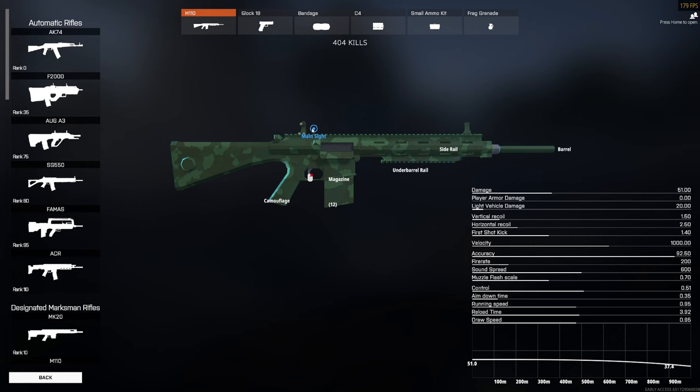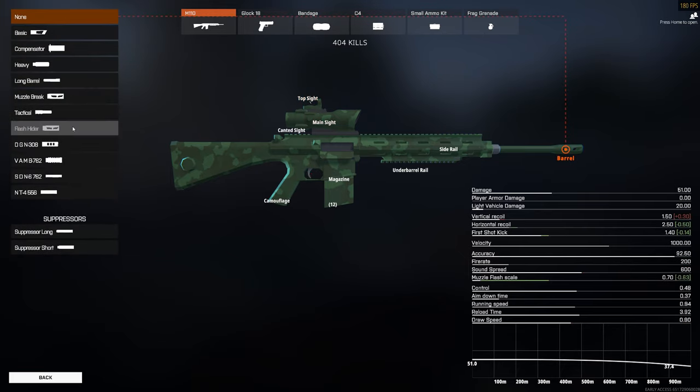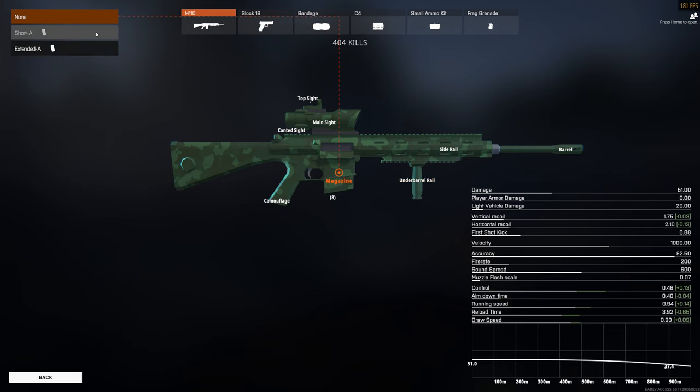I use an ACOG sight with a canted red dot on top for close to range engagements. I run the flash hider, but running either suppressor is also a valid choice. The stable grip lowers the M110's first shot kick, allowing follow-up shots to be made easier at range. I personally run quick mags for movement speed, recoil and aim bonuses, but 8 rounds is quite small. Normal mags are also a good option, but I wouldn't recommend extended mags due to their recoil penalties.